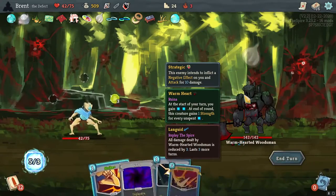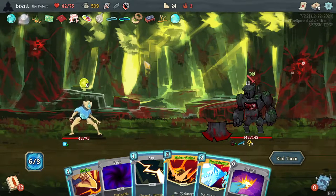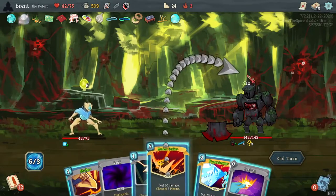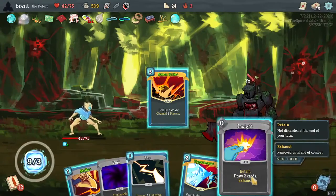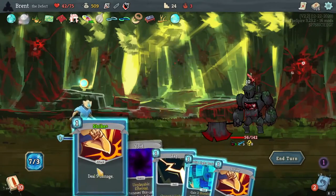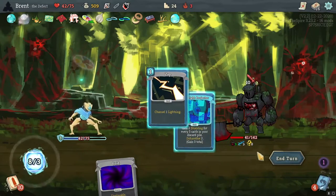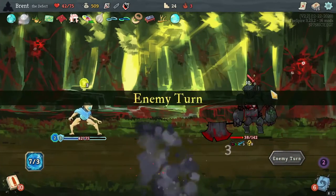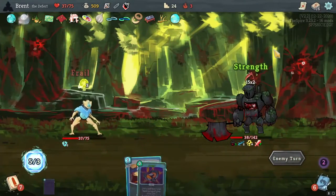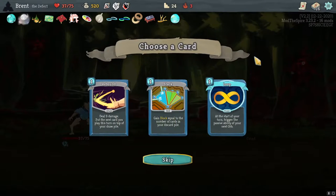We've not seen this — Warm Hearted Woodsman! I like this. Every turn you gain 2 energy; at the end of round this creature gains 1 Strength for every unspent energy. Oh well, my friend — you see — Meteor Strike to start with, then Hyper Beam, and Insight, and then we're just going to punch you a bunch. Problem is we didn't get it — oh my goodness. He's going to gain 7 Strength and he's dead next turn, but yeah — a little bit of a counter to what we were doing.